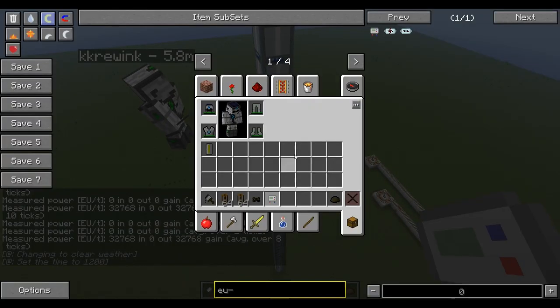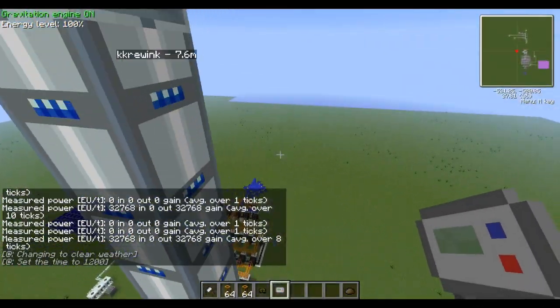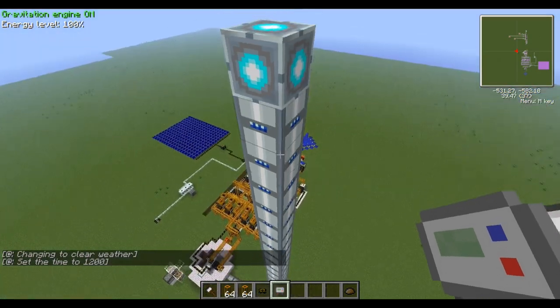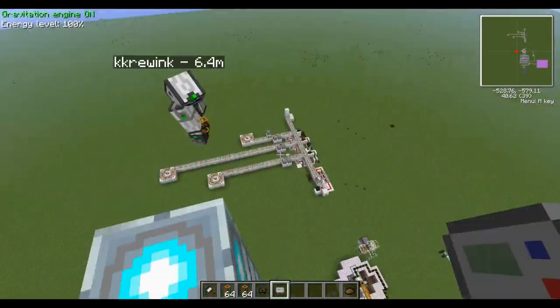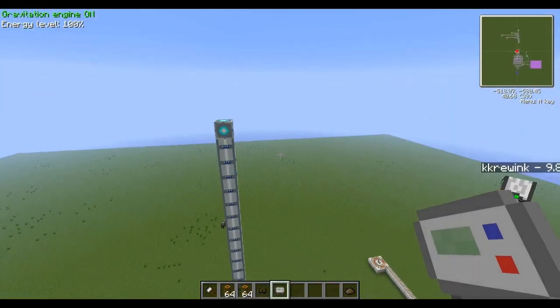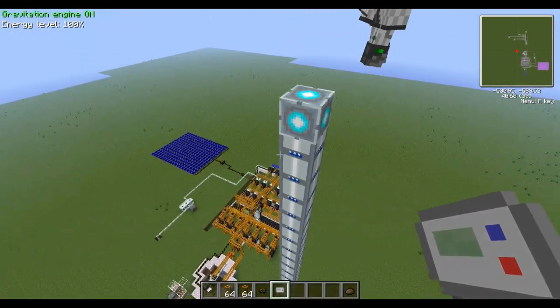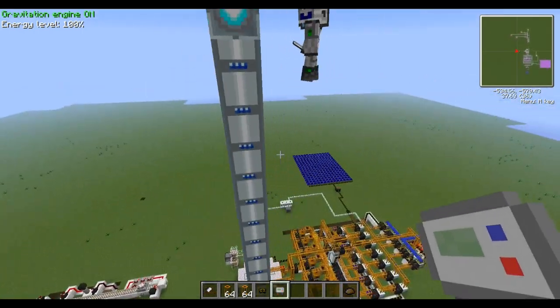This will not hook up to glass fiber cable — you cannot put glass fiber from the bottom up to here. It has to be its own separate cable that will have to run into the matter fabricator. At the cost of 16 HE transformers, you can put it back into your MFSU, IDSU, AESU tier power grade, which is high voltage, 512.